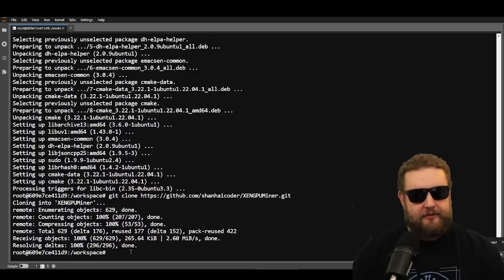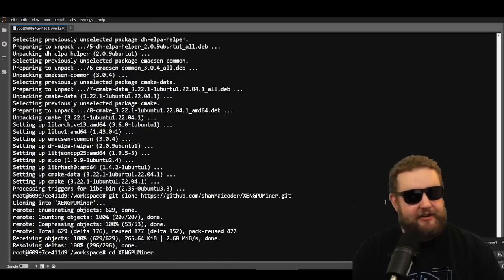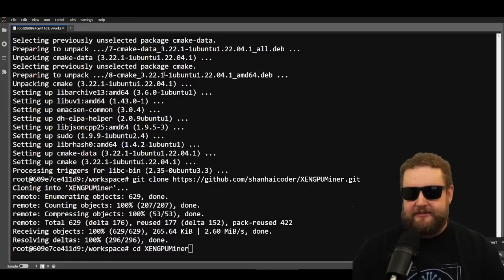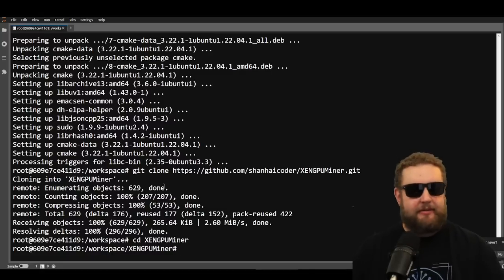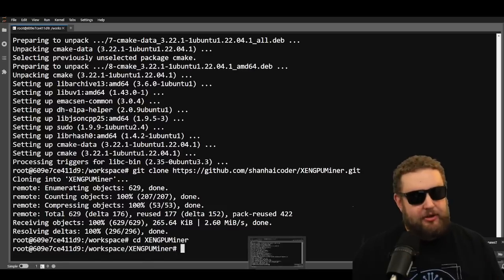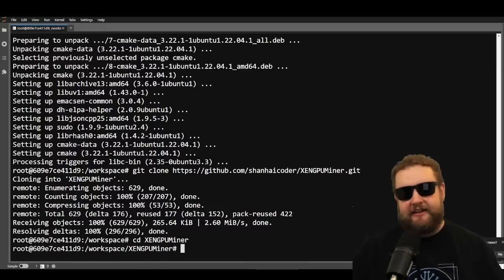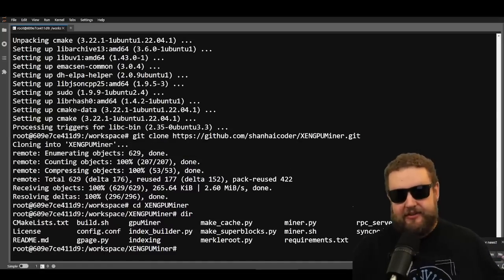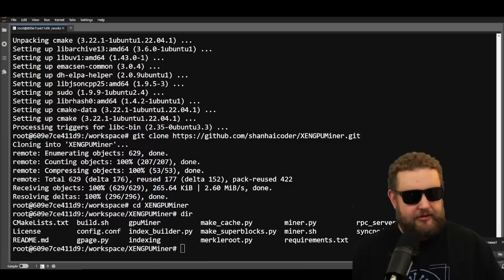All we're going to do is open the folder. To do that we type 'cd' and then the folder name — and note it is case sensitive, so ZenGPU and M are all capitalized just like in the GitHub. After hitting enter, you can see I'm inside the ZenGPUMiner folder. That folder was created when we ran the git command. To see what's inside, I can type 'dir' — the dir command just displays everything in the directory.